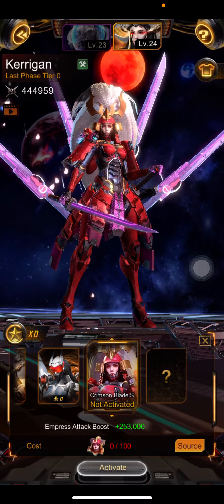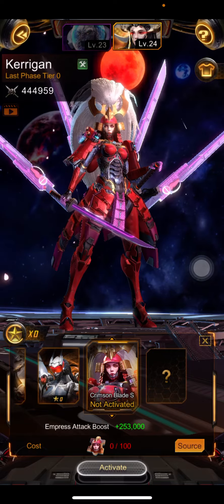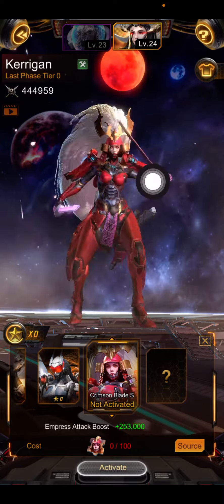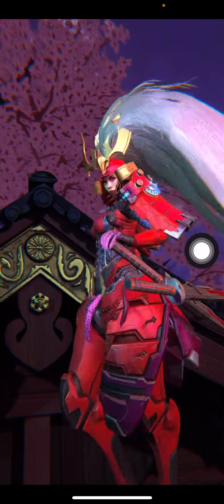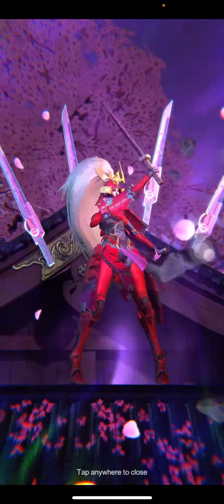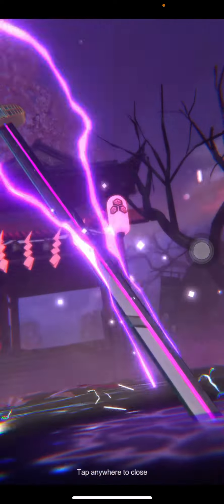Greetings everyone, Lumberg here. Happy Friday. This is going to be a video about Titan skin, specifically the new update that's coming — the new female Titan skin. You've seen this in your menu. It's a really fancy looking female Titan to match the male Ghost Sword. She is Crimson Blade S, and she's probably going to throw out these swords from her tail and look pretty cool.